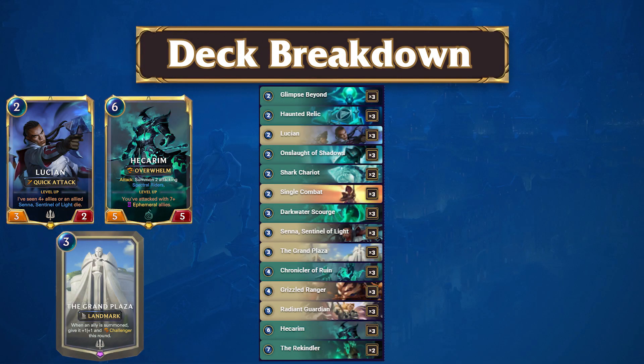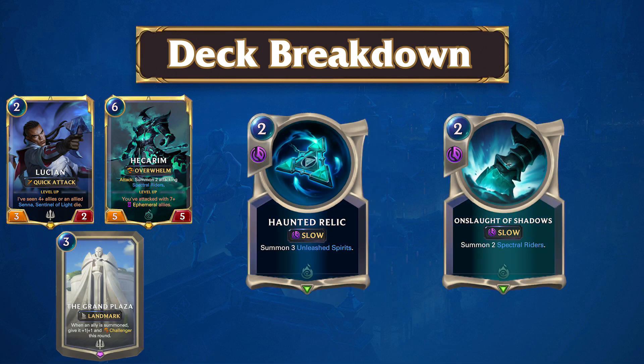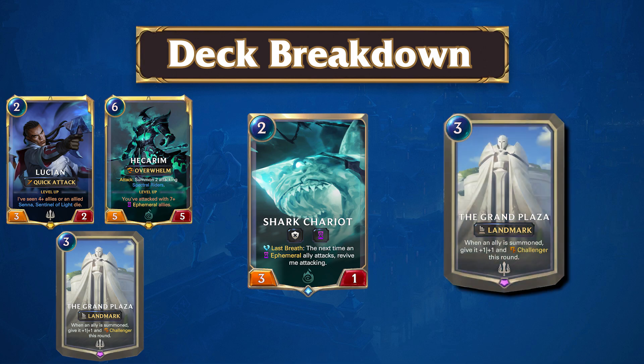Ephemeral Plaza is a board-centric beatdown deck that aims to accrue value through Grand Plaza. The strategy is built to maximize on this card, and as such is heavily incentivized to aggressively mulligan for the Grand Plaza, as the deck gets significantly better with Grand Plaza on turn 3. If Plaza can enter play on turn 3, the deck is able to take early control of the board, using Haunted Relic or Onslaught of Shadows to set up solid value trades. Since the strategy is in the market for Ephemerals, Shark Chariot finally finds a home in the format. The buff from the Grand Plaza is huge on the turn you initially play the Chariot, allowing it to trade with another unit on top of being a recursive threat throughout the game.